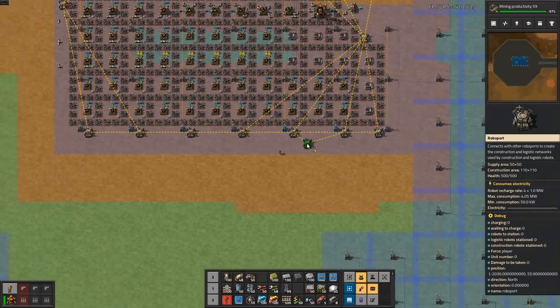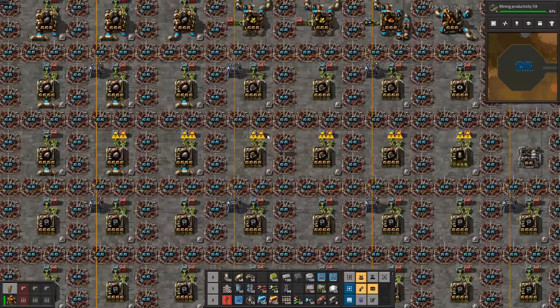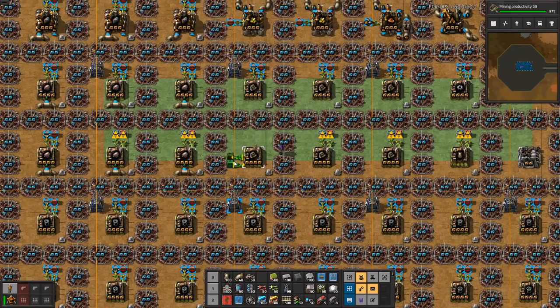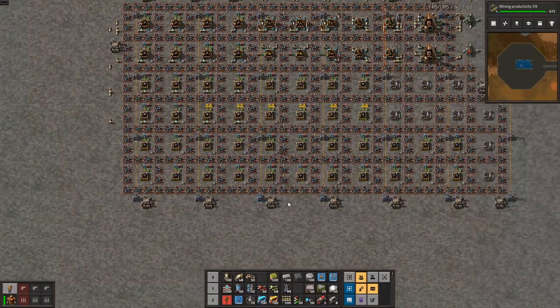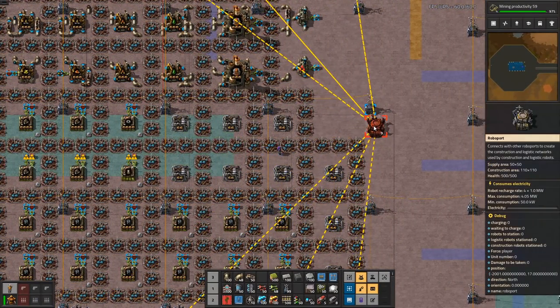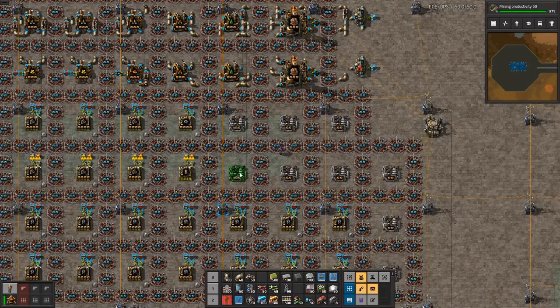We have some stuff here in the middle that is not actually connected. If these were moved to the side — ah, it's not okay, we have big issues. What if I take this one out and then get one of these out there?